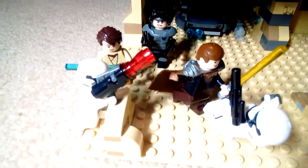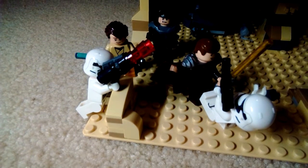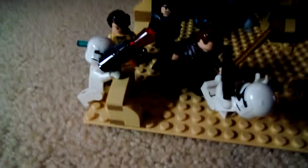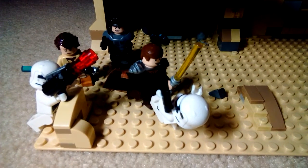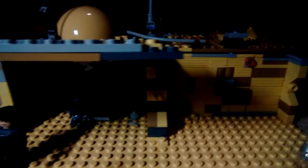Over here we have a stormtrooper who's shooting, and there's a little action feature — you can press that and it almost hits the thing. You might need a little bit more light. There's Philip with his yellow lightsaber, and we've got a special ops trooper back there.